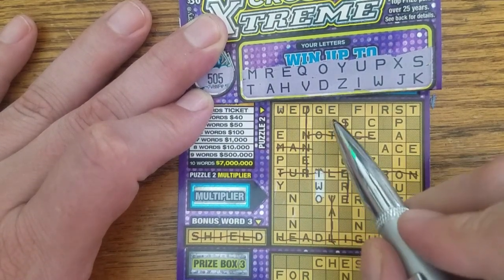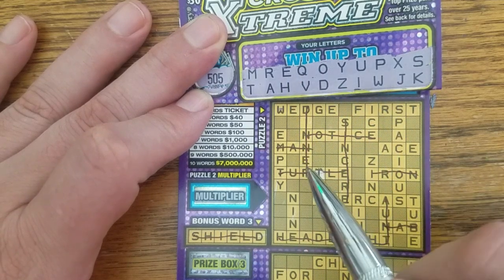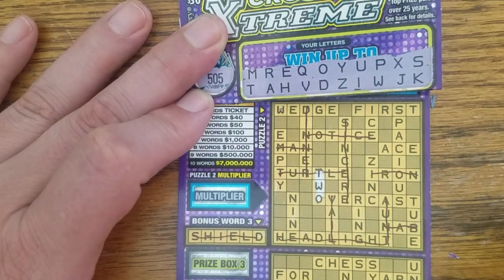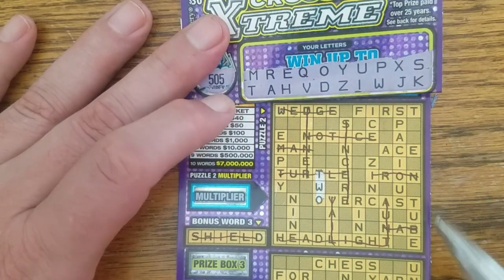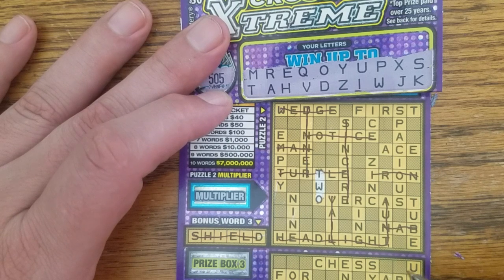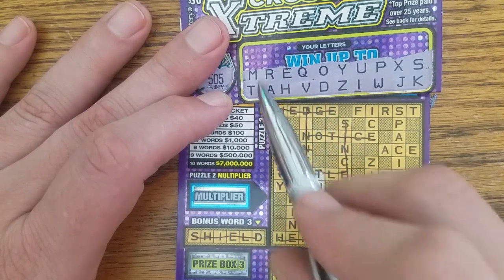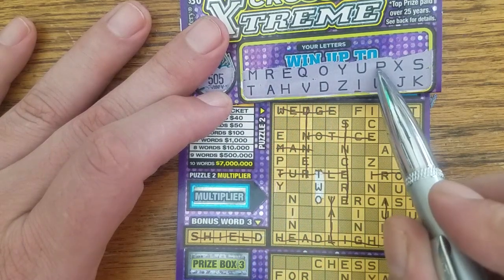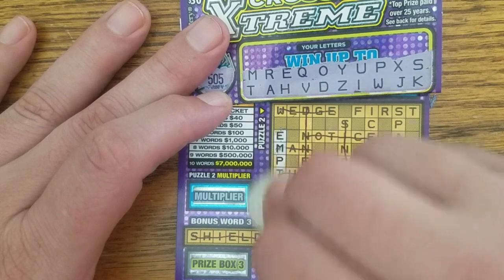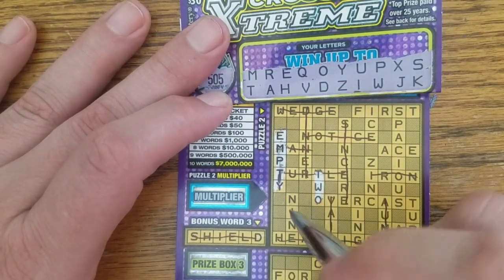Can I get wedge? I got the W and the E and the D, but I am missing the G. Golly G. I think that's all the G's. How about empty? We got the E, M, P, T, and Y — we got empty! And it's nine on the nine. And I can get ring.